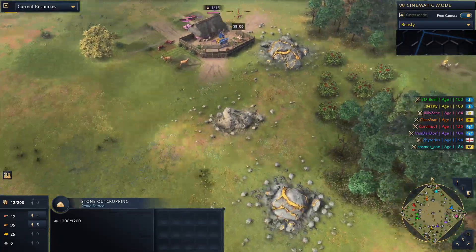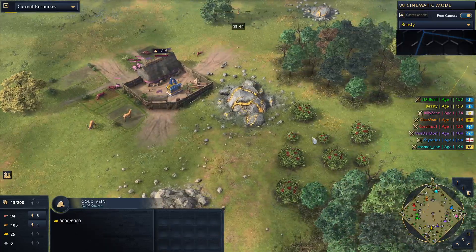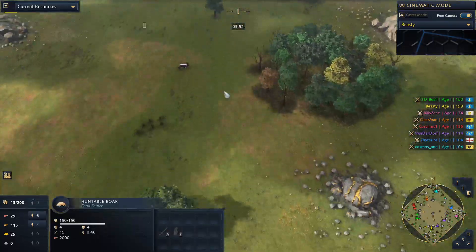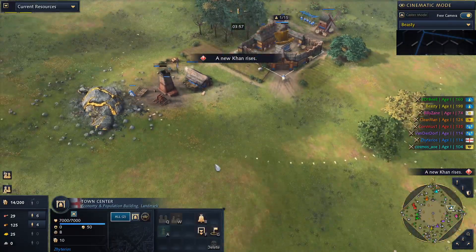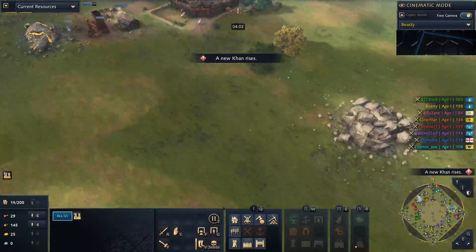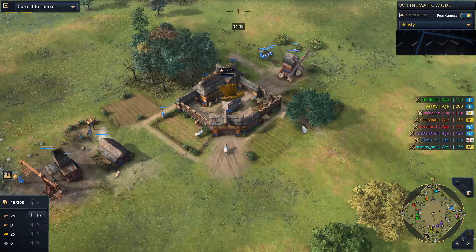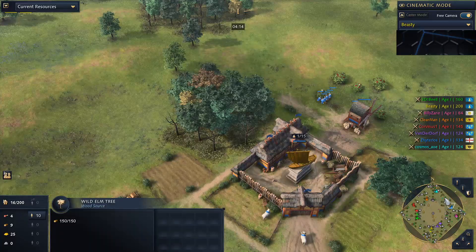Pink player — oh my god — he has like everything under his TC: deer, gold, wood, berries, stone, everything right under the TC. You literally need everything and he has it. Two boar and a deer patch in the corner. Blue player has berries, gold, and wood — not the greatest spawn you'll ever see, but it's cooking.